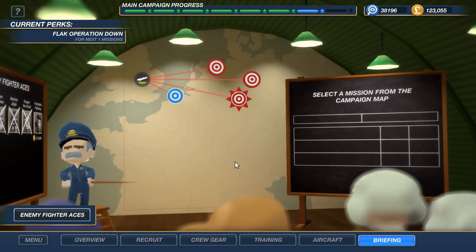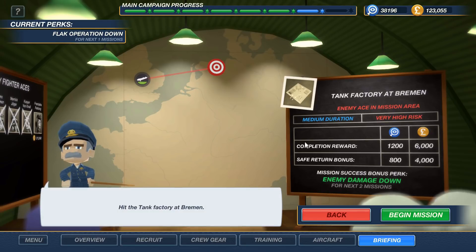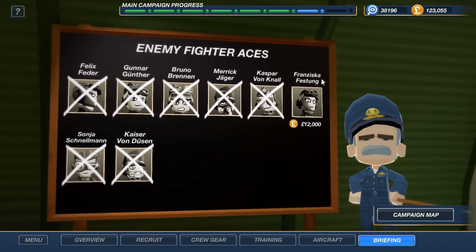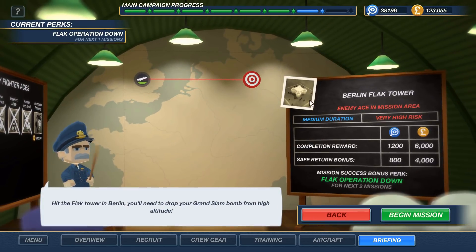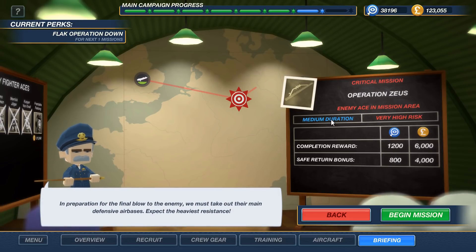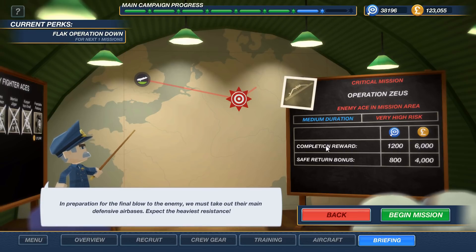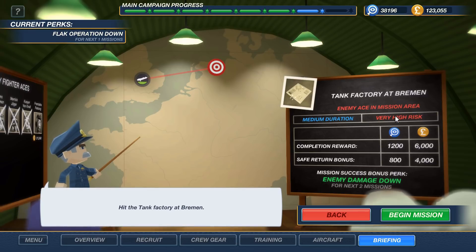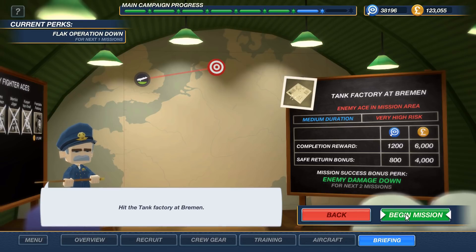So we've got flak operation down for the next one mission. We've got the motor factory at Siebrugge. We've got a tank factory at Bremen and an enemy ace in mission area. That could be good because the only one here is Franziska Festung, which I believe will be fairly easy to take out. Berlin flak tower, flak operation down. And the main one — Operation Zeus — enemy ace in mission area, critical mission. In preparation for the final blow to the enemy, we must take out their main defensive air bases. Expect the heaviest resistance. Yeah, we're not doing that just yet. We're gonna go for the tank factory and hopefully get the enemy ace, which will get enemy damage down for the next two missions. So let's do it.